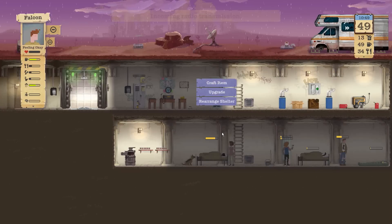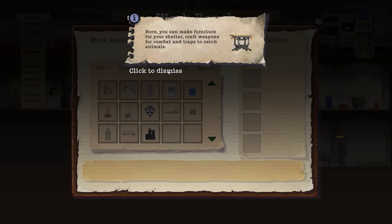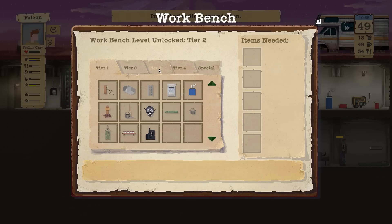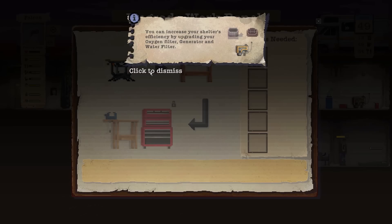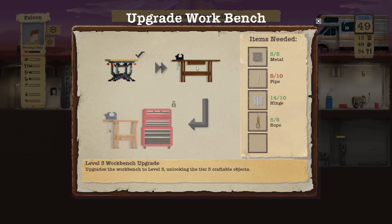I want to take a quick look at our building bench here because I know we're waiting until we get to the level 3 upgrade anyway. I think we're really close to that as a matter of fact. We are five pipes away from the upgrade, which is what we've been waiting for. We have everything else needed for it.